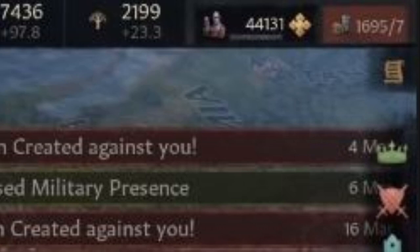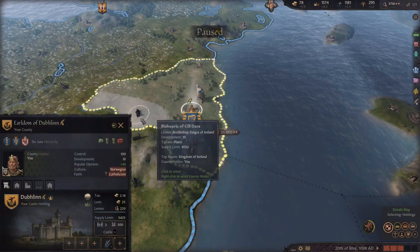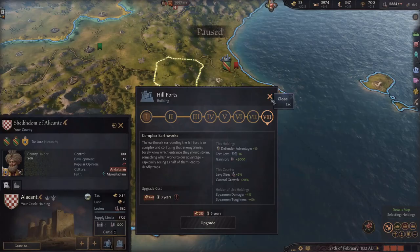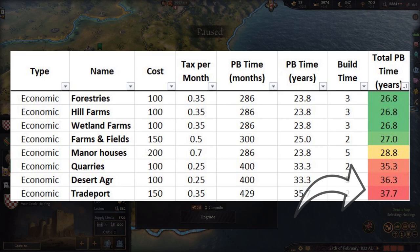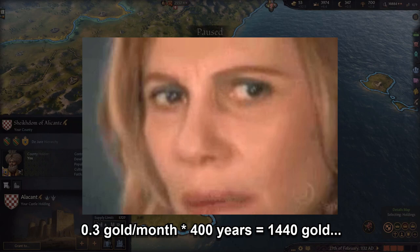Now that you've maxed out your domain limit and are holding enough counties to be at that limit, you can focus on developing your land. In other CK3 tutorial videos, people say new players shouldn't focus on making buildings because they can be complicated, are expensive, and take a long time to pay off. But I put this to the test in my buildings video and found that economic buildings have a payback period of 27 to 38 years, with four buildings being the best value. Considering that this game goes on for over 400 years depending on your start date, any of these economic buildings seem like a good investment, and making them in your counties will always pay off eventually.